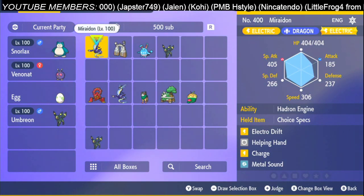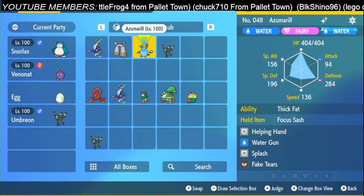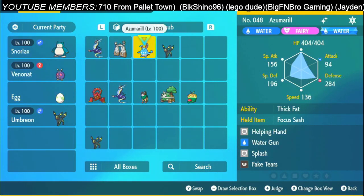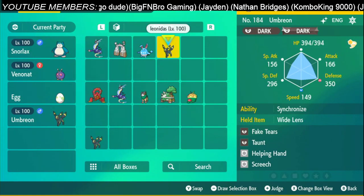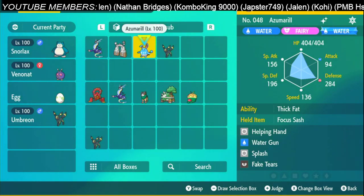For the one-hit strat, it's going to be the Miraidon, Stonejourner, and two Pokémon with Fake Tears. Both the Azumarill or the Umbreon will work. I would recommend the Azumarill because it takes like half damage, and if something goes wrong it can still throw out an Attack Cheer or a Helping Hand if necessary. The Umbreon gets really really low — it literally survives on the Focus Sash — so I would recommend the Azumarill this time.